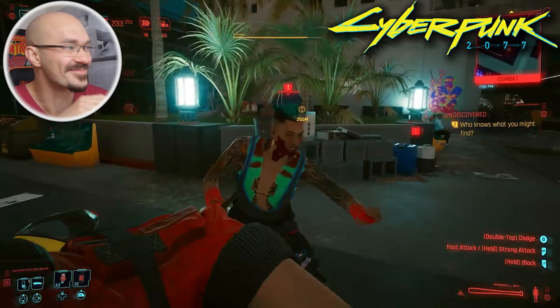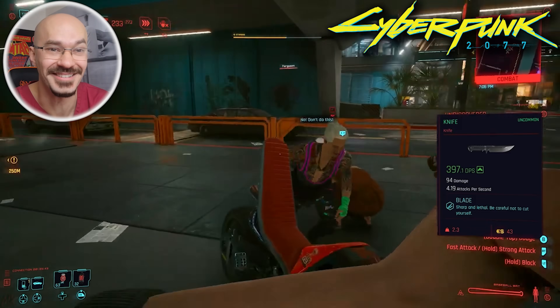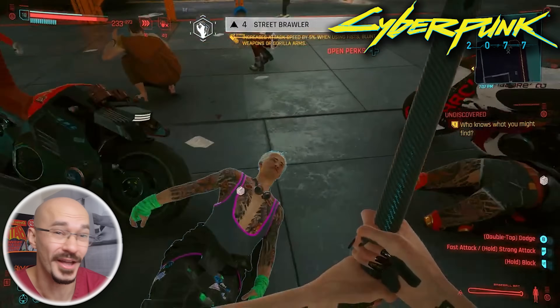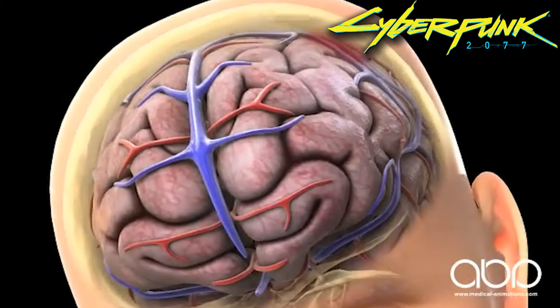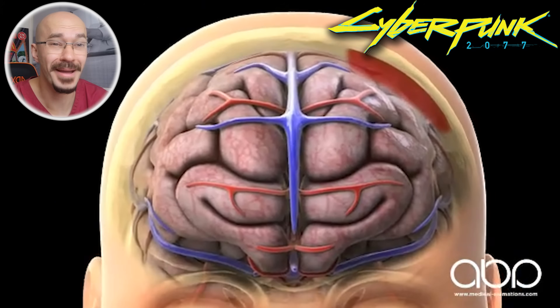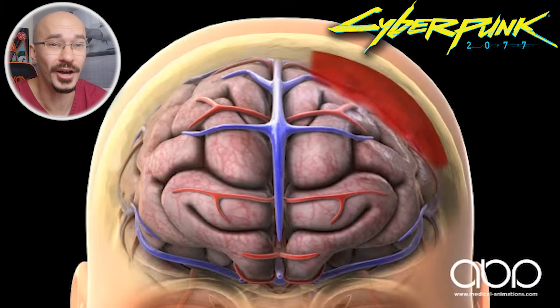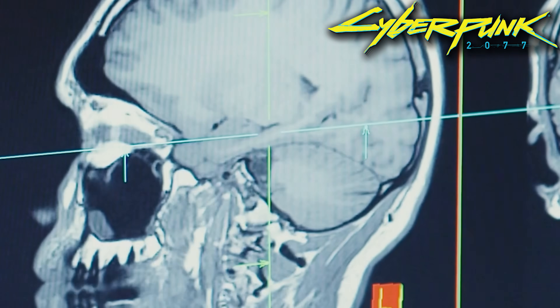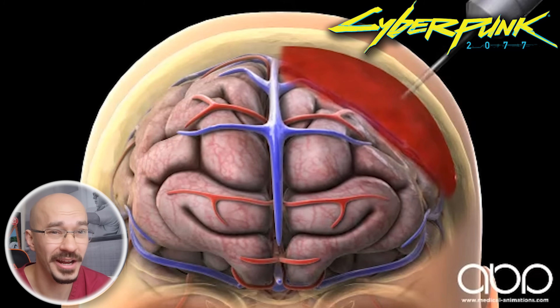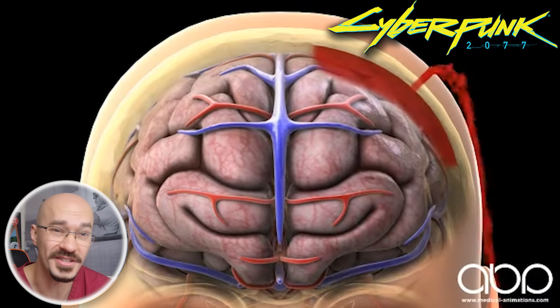Getting bludgeoned to death with a steel bat. It may not seem as technical a weapon as some of the others we've seen today, but believe me, it's just as effective. You can easily cause a skull fracture which can lead to bleeding around the brain — this bleeding may occur really quickly or over a prolonged period of time. We normally warn people about delayed onset symptoms like progressive headaches, vomiting, or drowsiness. If you get those after a head injury, you should see a doctor because you might need a CT scan. If they find bleeding on the brain, they sometimes need to drill a hole through the skull to drain it.